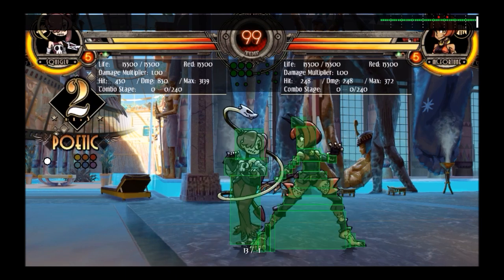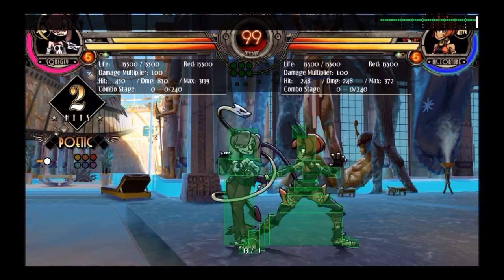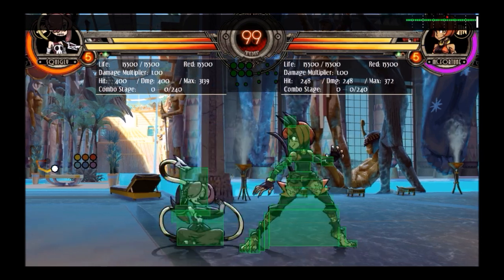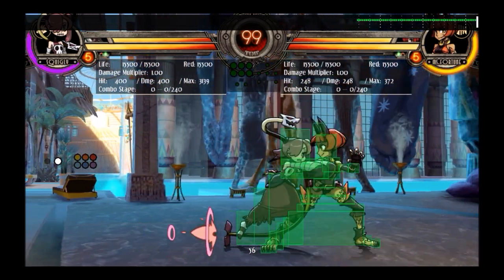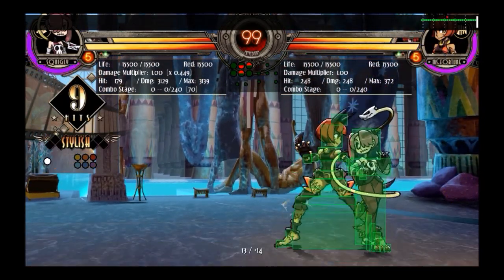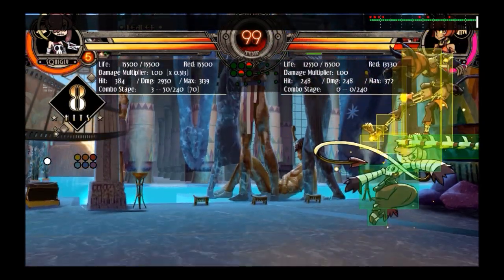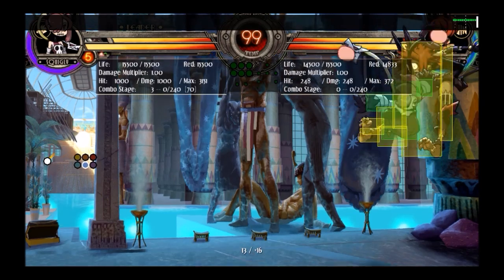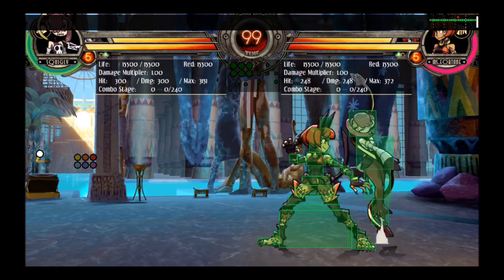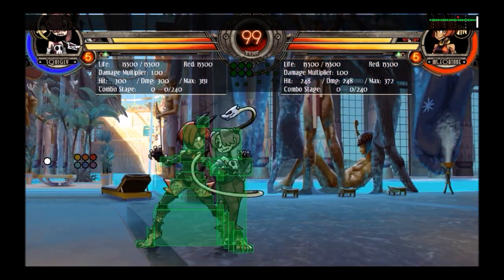The interesting property of stand medium punch is that if you cancel it after the first hit, the first hit pulls them in and then you don't get the second hit that pushes them away — so they just get pulled in. This has one really interesting application: you can use it to do cross-ups in the corner. If you just do the first hit, they'll go over your head and you can do a light or throw, or whatever mix-up you want — making it one of Squiggly's good cross-up setups.